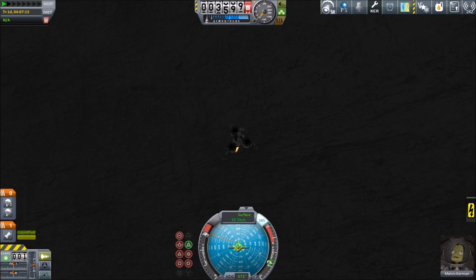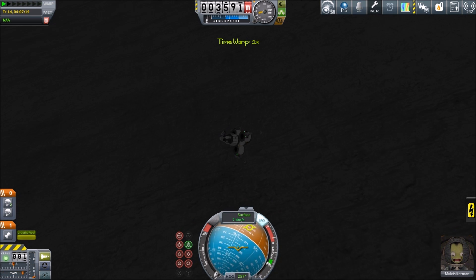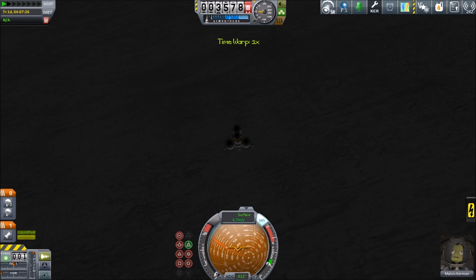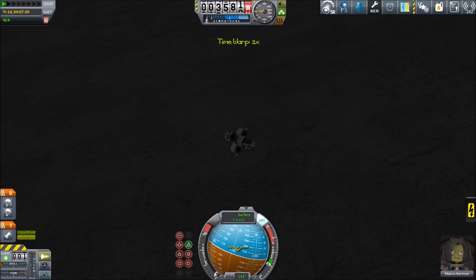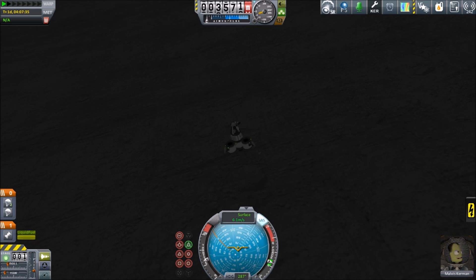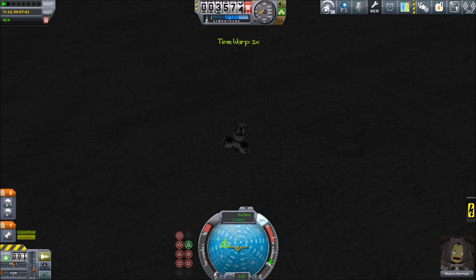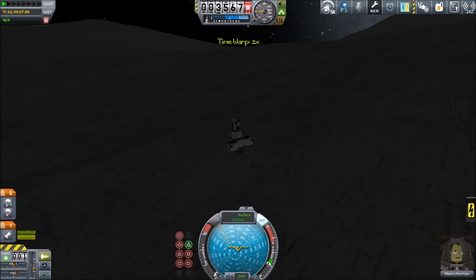We're going to put it up to full chat and stop. Oh god, it's happened again — these landing legs are pretty poorly fitted. Sliding, sliding. Oh my god, stop! Please stop! We did it! We finally landed on the surface of the moon. We're going to quicksave here, and this, for the duration of the mission, is going to be our surface exploration vehicle.